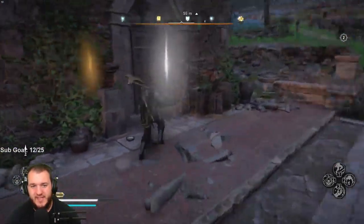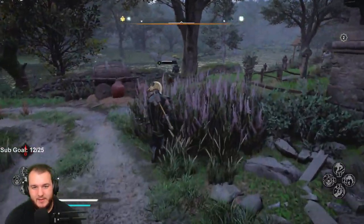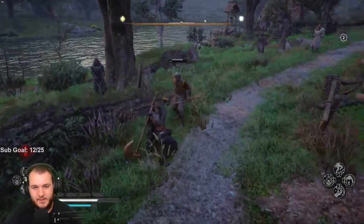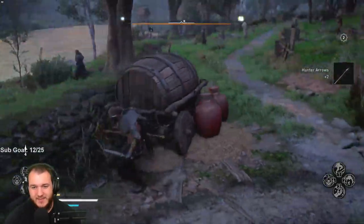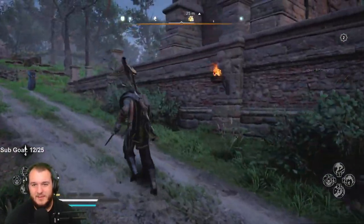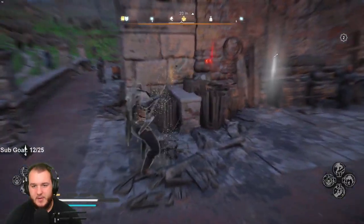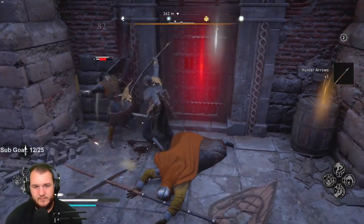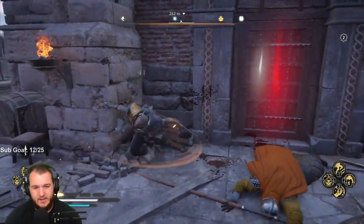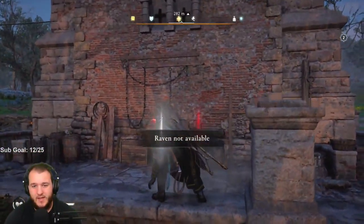How many times am I gonna disappear and then show back up again? Oh, I'm out of arrows. Damn, that goes his arm. So there's a key over here somewhere — it's inside the building.